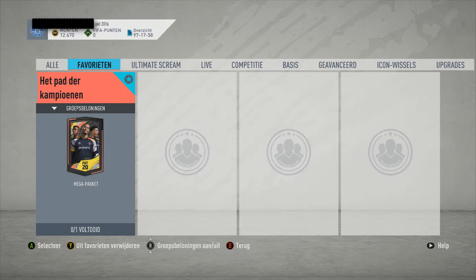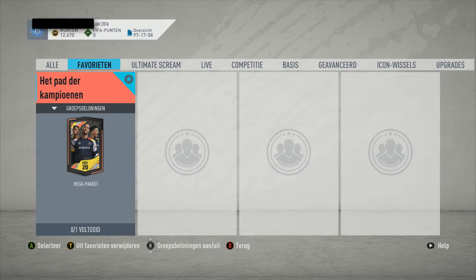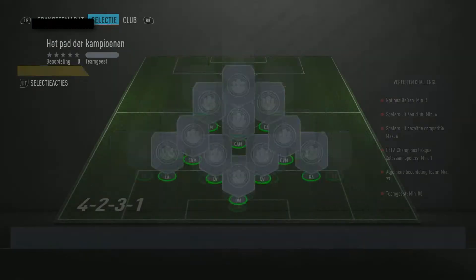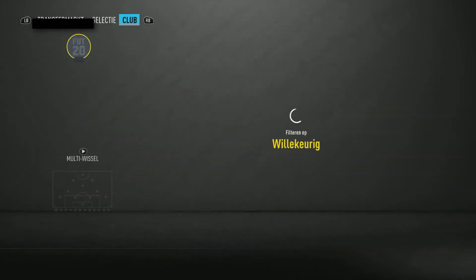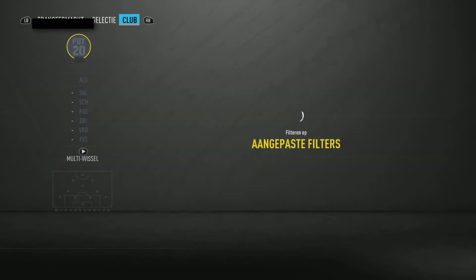Welcome guys, today it's another UCL SBC - it's the Path of Champions, which will give us a mega pack. We need one UCL rare player, four nationalities, minimum players from one club but a maximum of six from one league, and we need a 77 rating.